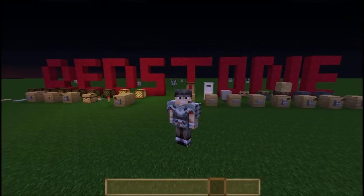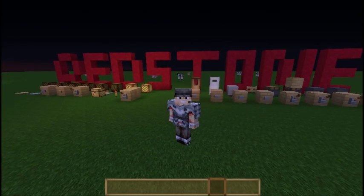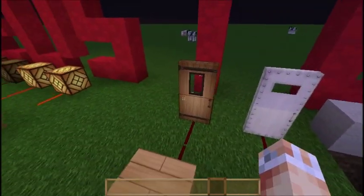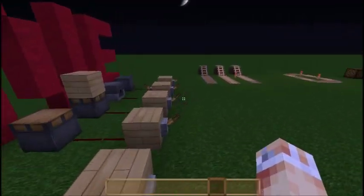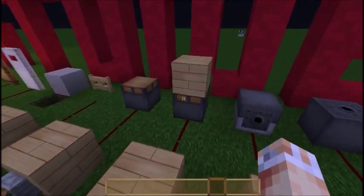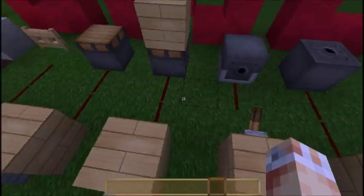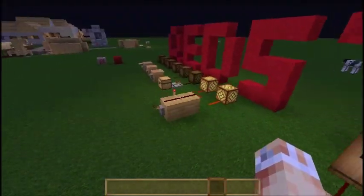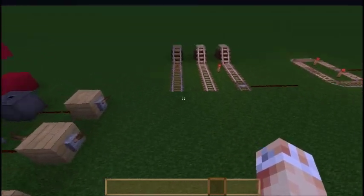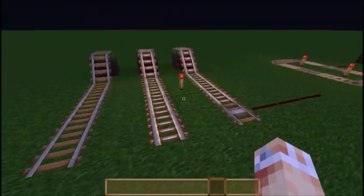Hello YouTube and welcome back to my 1.8 Minecraft series on Redstone. Last episode I took you over some of the utilities and things we can power Redstone with, as well as some of the cool piston things and some things to do with dispensers. The episode before that I went over the basics. This episode I'm going to be taking you over some of the different rails we've got.